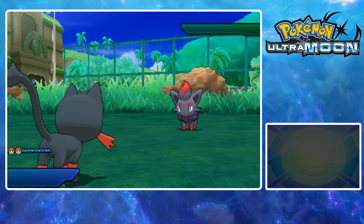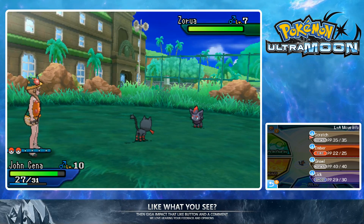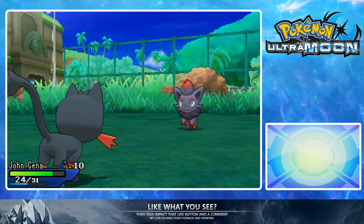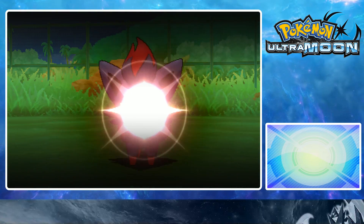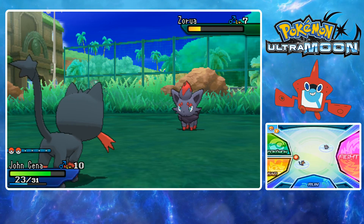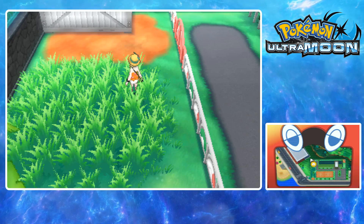We're only going to have one Dark type. We could have another one, but I don't like having a full party early game. I'm thinking we should catch a cool Pokémon, but we've already got a Dark type with Rockruff. I'll wait a bit longer. We were going to get Zorua, but Zorua — we're going to send you to the Sun. Let's get some experience — 69 XP, beautiful.